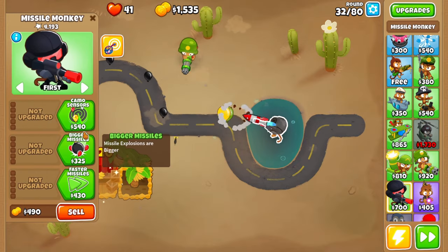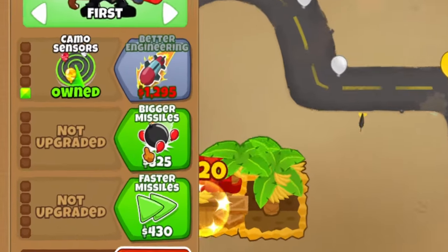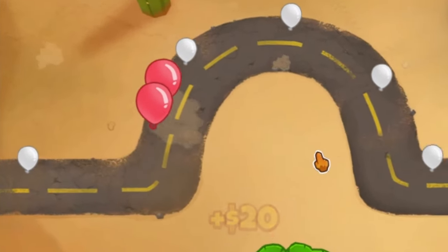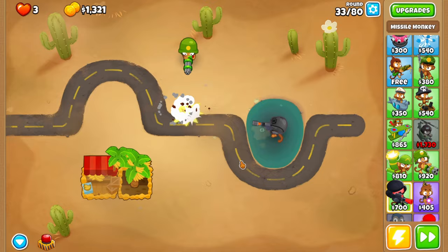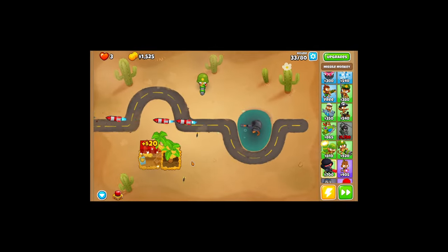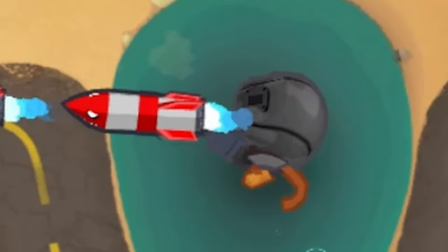I think we are going to upgrade this. So we're gonna get camo sensor first. Let's lock this back in place and get bigger missiles - bigger explosions. Oh, I think we're gonna die. We have three lives. We need faster missiles! Yes, he's attacking twice as fast. We finally needed to upgrade him on round 33, and that was just because of the black balloons, bro. We only have three lives, but we're fine - our muscle mommy, I mean missile monkey, will carry us.